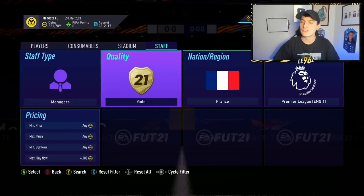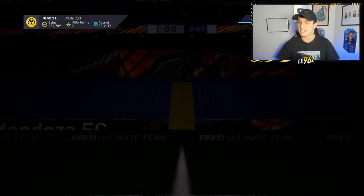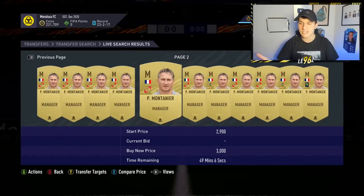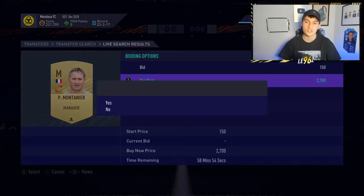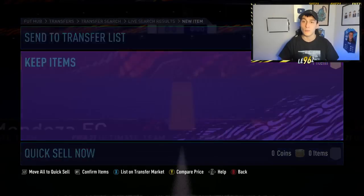However if we go over to the market and look at just gold French managers — not Premier League — you'll be able to see that these are actually going for around 2,800 to 3,000 coins, and you can get them for as cheap as 2,700. So I'm just going to pick up a manager at 2,700 and chuck him into the club.